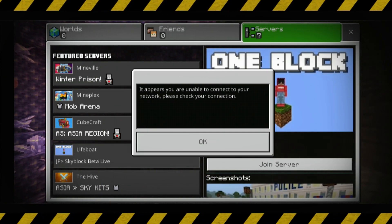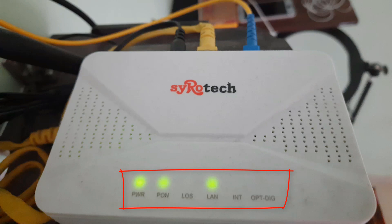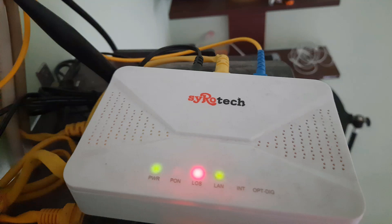If you are a WiFi user, first of all check your WiFi router indicators — check if all the lights are glowing green. If it shows any red color, there is a signal problem with your fiber cable, so check that first.